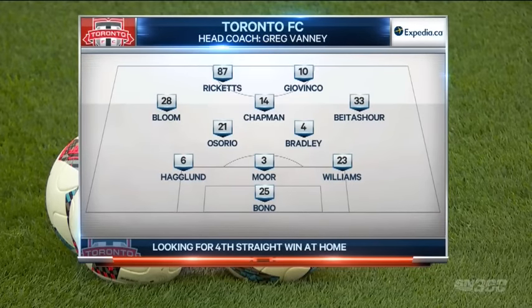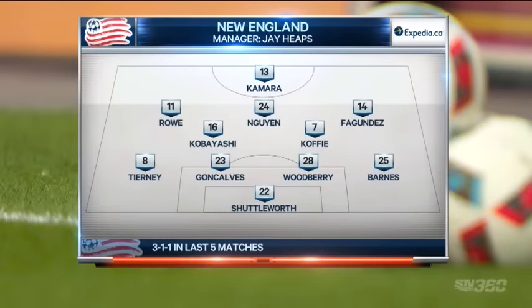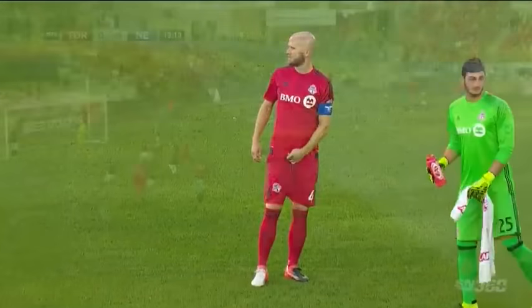He'll play at the base of the diamond. It's a 3-5-2. We'll see five in defense when defending. Also coming into the lineup, Mark Bloom and Nick Haglund in defense. And of course, Toussaint Ricketts gets his first start after scoring as a substitute last week. The midfield position features former Whitecaps Daigo Kobayashi and Gershon Kofi coming to the center of midfield. And Darius Barnes is going to make his first start, his first minutes of the season at right back. So TFC will want to get out to New England's right side tonight and test him out.